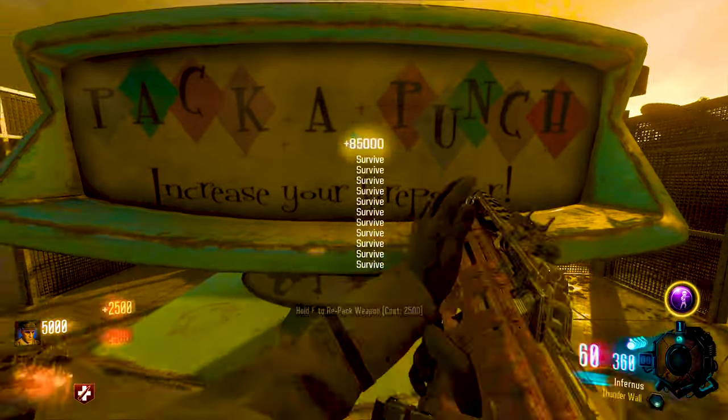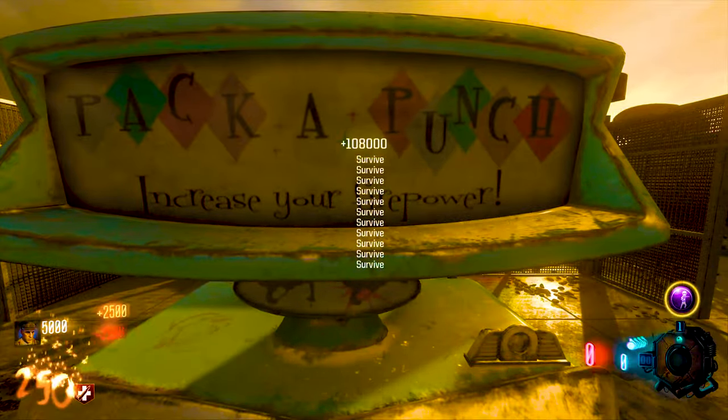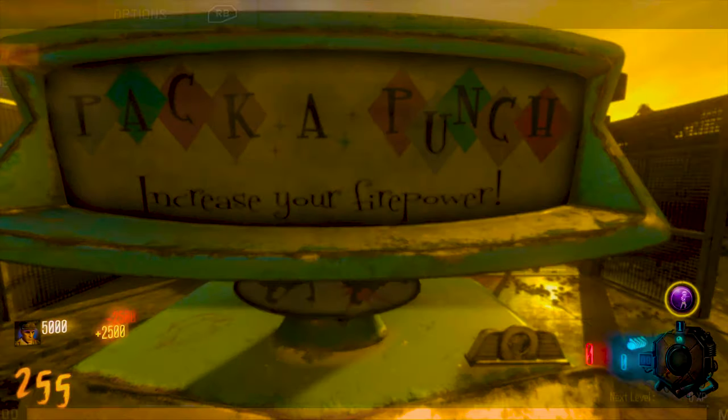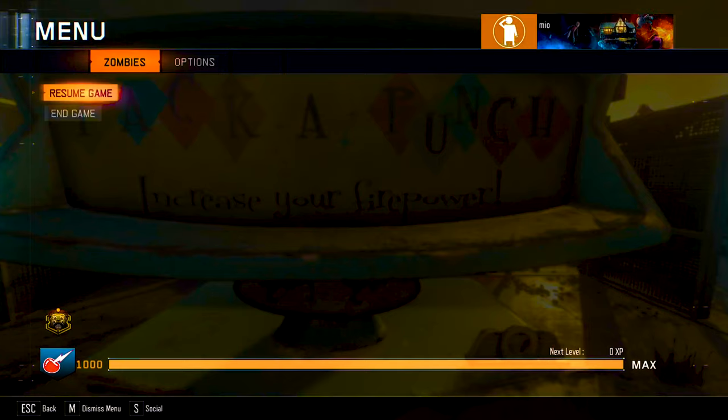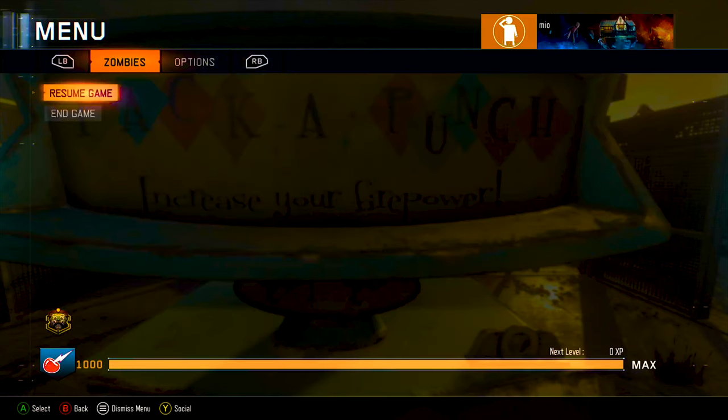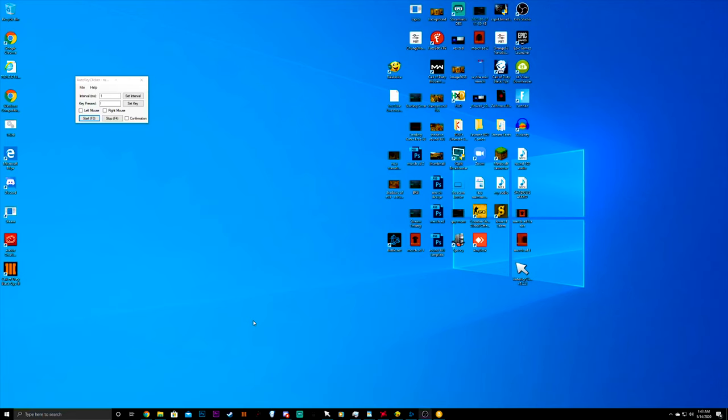On top of pack-a-punching you'll get liquid divinium, because liquid divinium drops are based on rounds, not on how many points you spend in one round. When you get to round 255, do not end the game normally — if you do, the round 255 game will be posted on your combat record and leaderboards, which you don't want. Instead, close your game. By closing the game, you will keep all the gobble gums including Round Robin that you used, keep the liquid divinium you gained, and keep the XP you gained in that game.